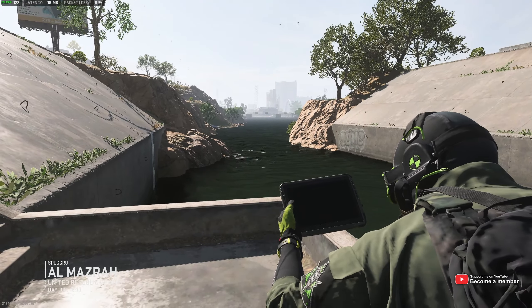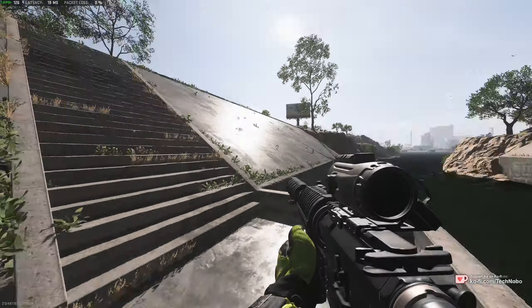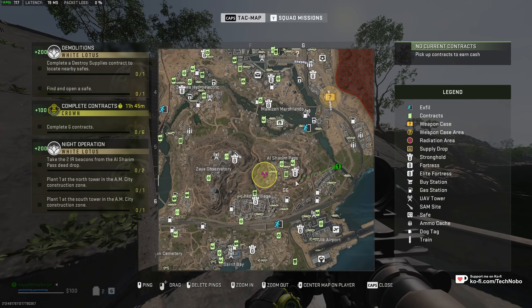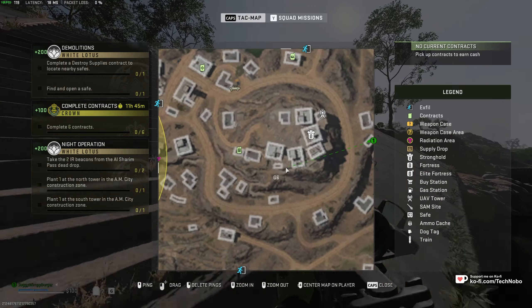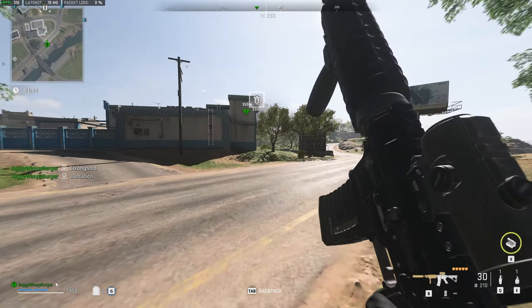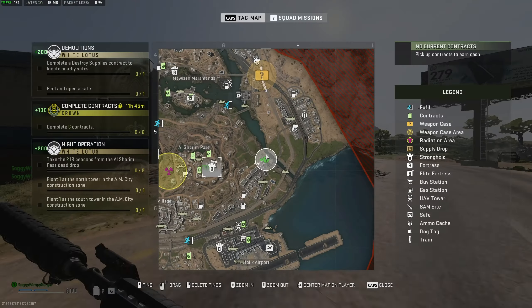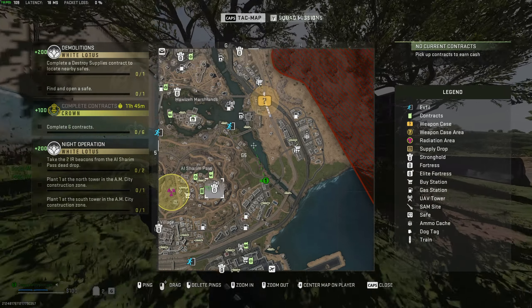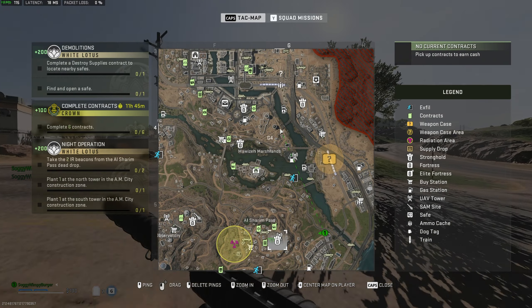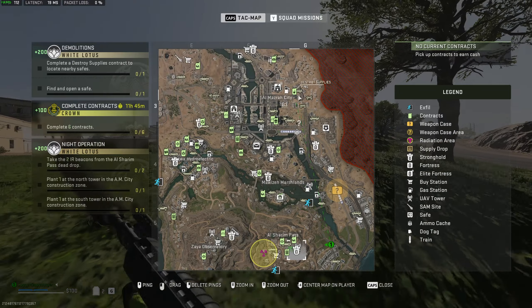Now that we're back in Al-Mazra, let's go ahead and head to the Al-Sharim Pass Dead Drop. You'll find it all the way in Al-Sharim Pass, right up here in this section. There's usually a shop right by it. Then we need to head to the Construction Zone, which is essentially just to the north of the Moiza Marsh and south of Al-Mazra City.